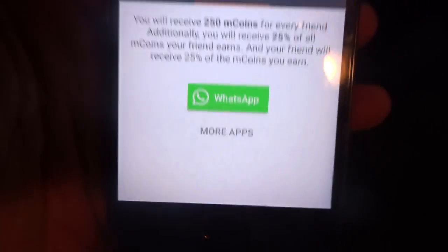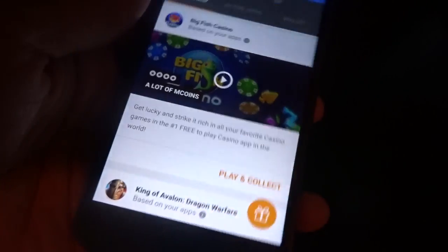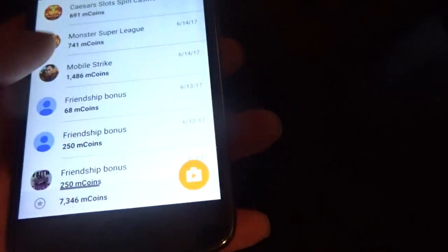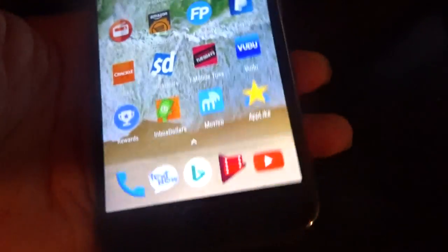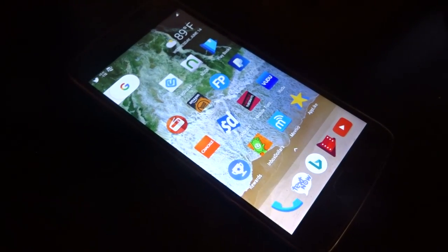I got three friends, so whenever they start earning, I start earning too — that'll add up and make it faster. I'm on level 7 now with over 7,000 points. I can cash out right now if I wanted to, but I'm gonna keep playing until I hit a certain level. That's how you earn points and PayPal money just by playing mobile games on your smartphone. Let me know your thoughts in the comment section below — peace.